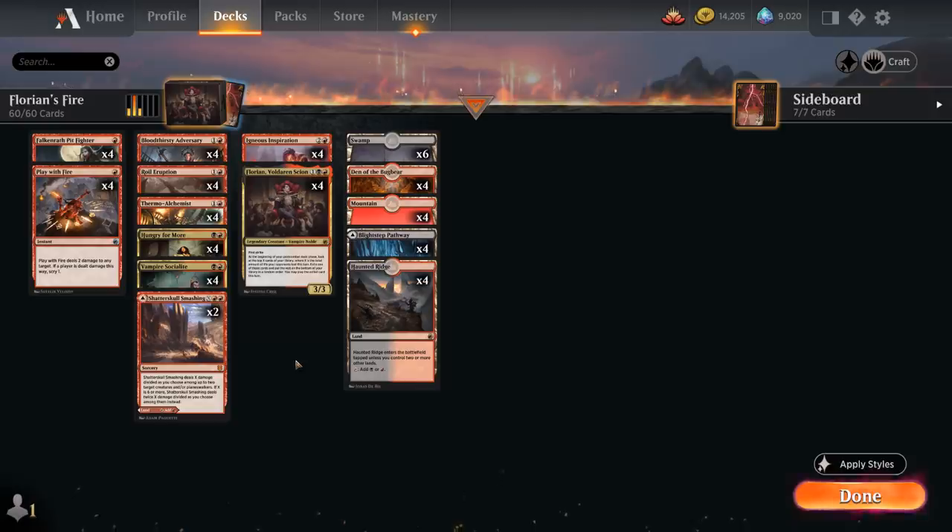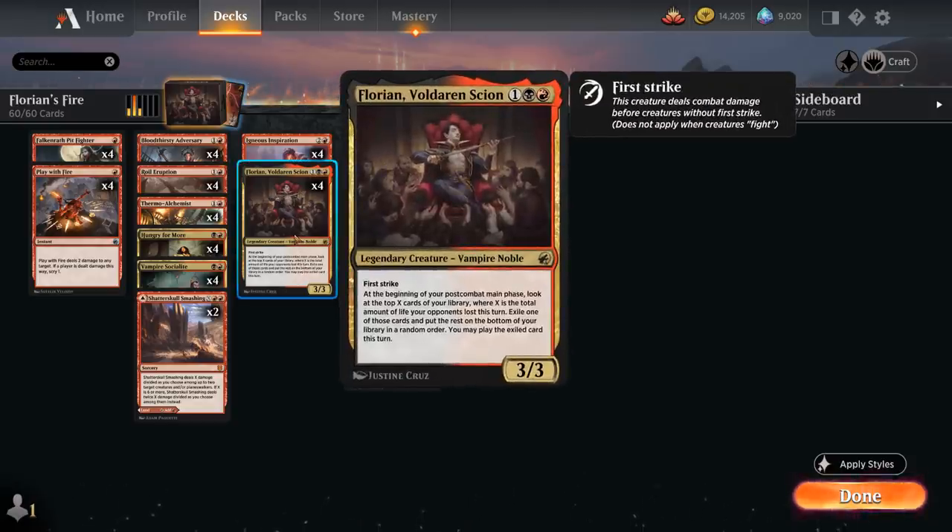We can add a few burn spells and still make the deck function. One of our main payoffs is Florian, Voldaren Scion — a 3-mana 3/3 legendary Vampire Noble with First Strike. At the beginning of our post-combat main phase we can look at the top X cards of our library, where X is the total life lost by our opponents this turn, exile one, and play it. This synergizes nicely with burn spells or direct damage as a way to enable Florian's ability without putting our creatures in harm's way.